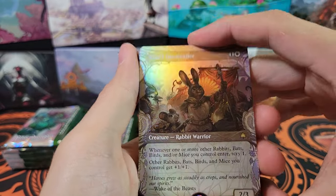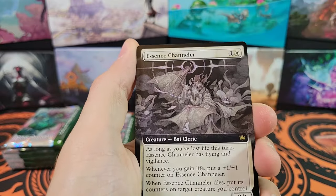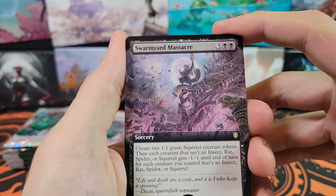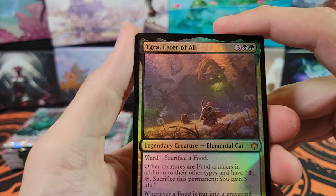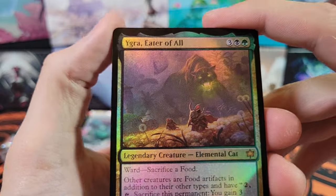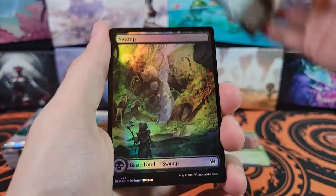Valley Quest Caller. Thunder Trap Trainer. Essence Channeler. Bat Clare — that's cool. Swarm Yard Massacre for Commander. We've got a Mythic: Eagra, Eater of All. Elemental Cat — it's a Jaguar, is that what it is? Very cool. Second Mythic.